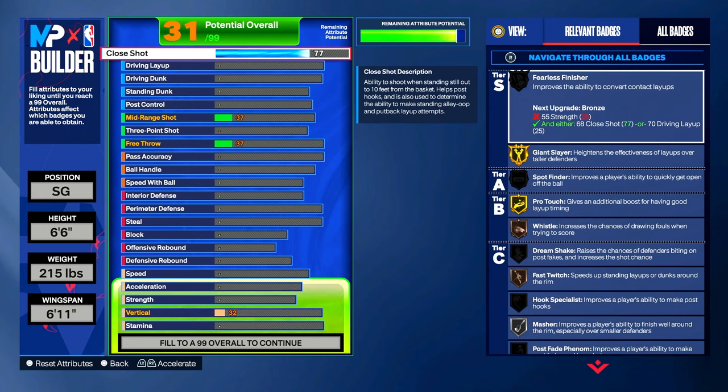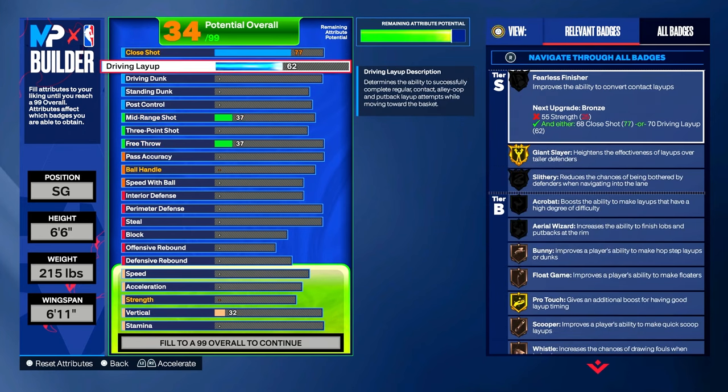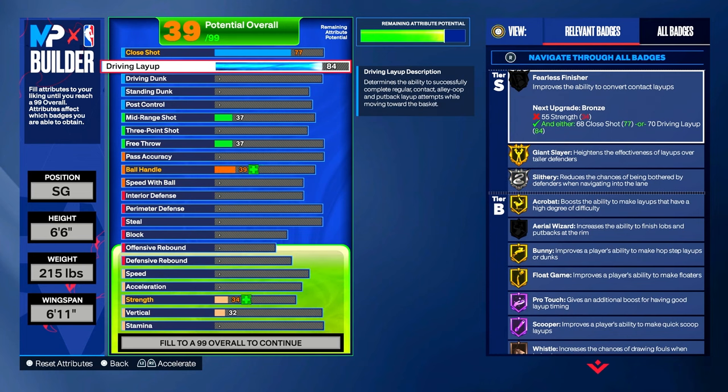Driving layup — this is going to be a really high attribute. We're gonna put our driving layup to a 90. Look at all those badges that turn into Hall of Fame: Giant Slayer on Hall of Fame, Acrobat, Float Game, Pro Touch, and Scooper — all on Hall of Fame. And you got that Bunny badge, which is new this year — a really great badge that improves a player's ability to make hop step layups or dunks — and we got Bunny on gold.